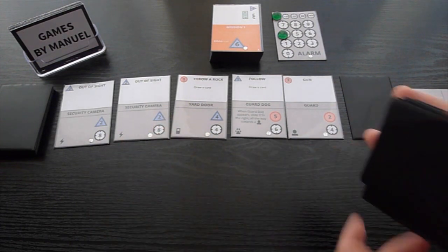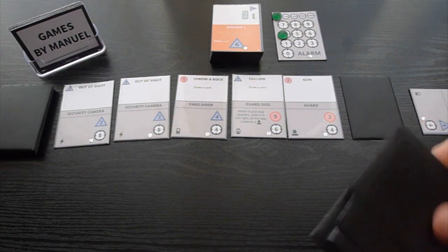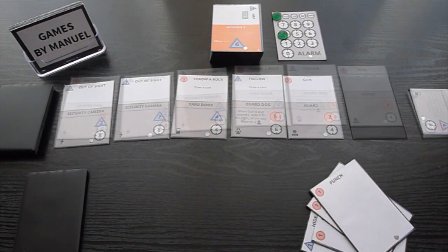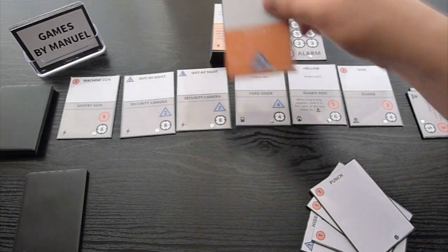Discard the cards you didn't use from your hand. Now that your deck is out of cards, it's time to shuffle your discard to form the new deck. The new cards you've acquired will now start to show up in your hand. As the game progresses, your deck will get better. When you're able to afford 6 stealth, you've completed the first mission, and you've found the map.